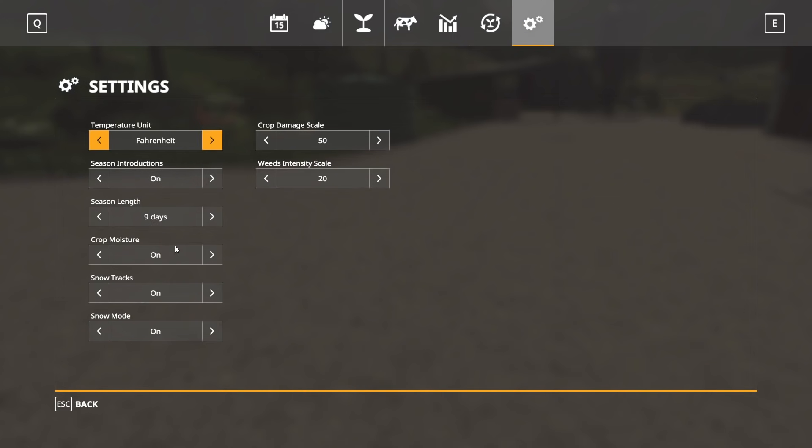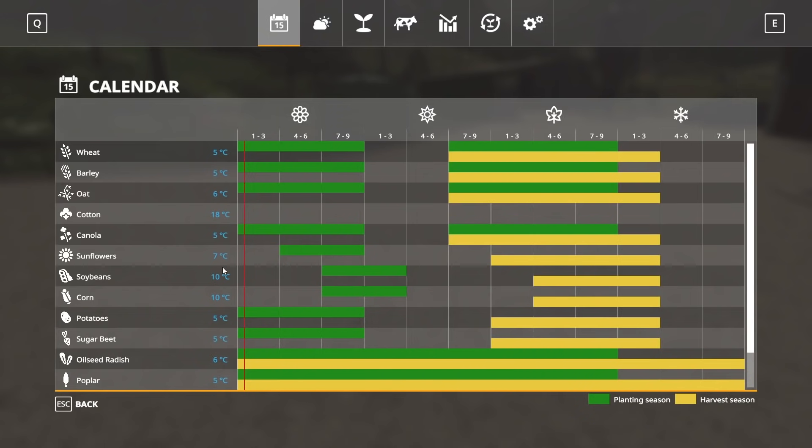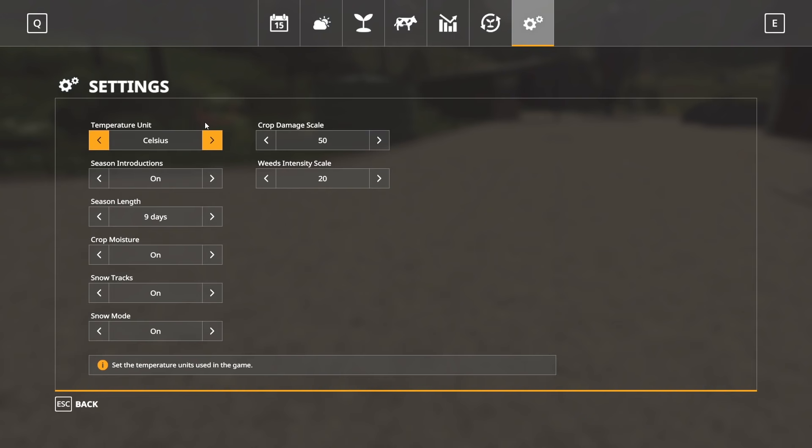Now let's look at the Seasons settings. I'm set to Fahrenheit, but you can switch to Celsius and everything in the menus will update. You can switch back in the settings tab.